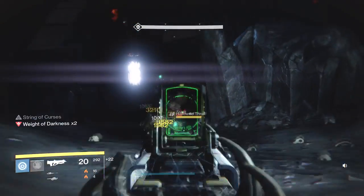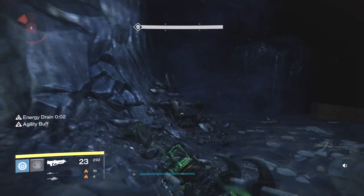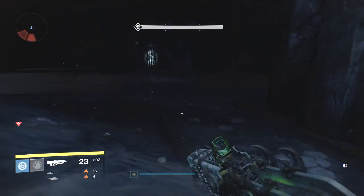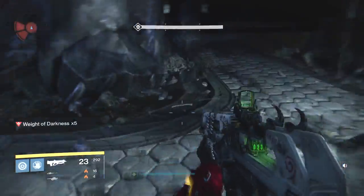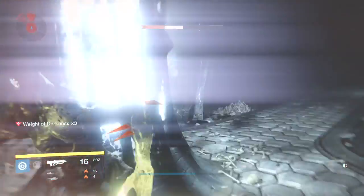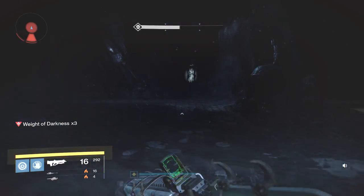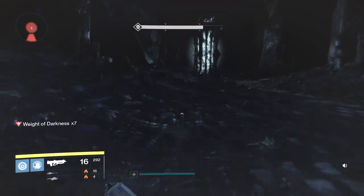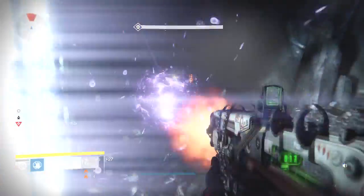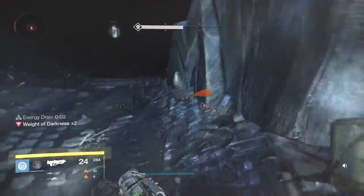Turn around and start killing. If you need to, drop the Grenade down there. What you want to wait for is your Weight of Darkness to drop to zero, and then you're going to make some long runs. We haven't even used our Nova Bomb yet. What you want to do is hold off on using your Nova Bomb until there's a big group of Thrall — but make sure your health isn't in the red when you throw it, because if your health is too low you may end up killing yourself. Wait for your Weight of Darkness to go down and then we're on our way.